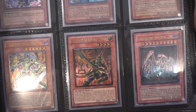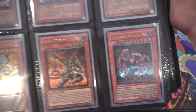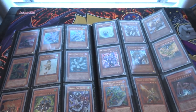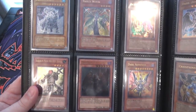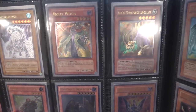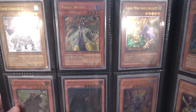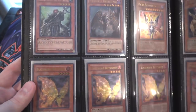Also, Legendary Six Samurai Shi En, and Earthbound Immortal Uru — I can actually say that one, or at least I feel like I can. Maybe I still mispronounced it. But Six Samurais and Inzektors — maybe they'll come back at some point. I have Frostosaurus — that one's really amazing for a normal monster. Then Violet Witch, just cool looking. And Kuriboh Gagagigo.